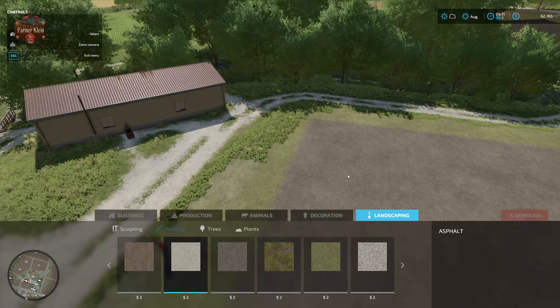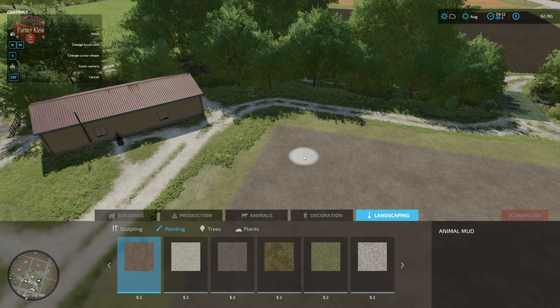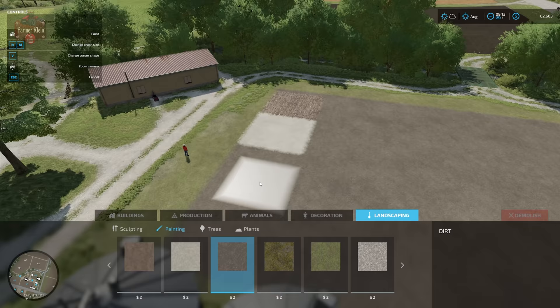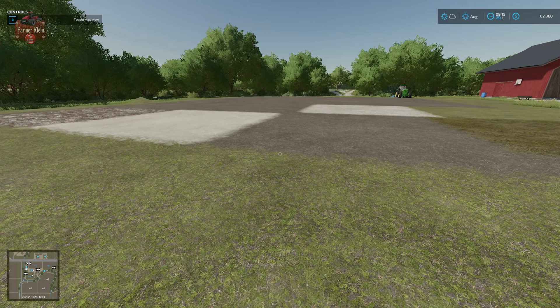Now let's talk about painting. Just like landscaping, we can paint with different size brushes and different shaped brushes. I'll go square. We have: animal mud, asphalt, dirt, forest ground, grass, and gravel — those are the default ground textures for Elm Creek.